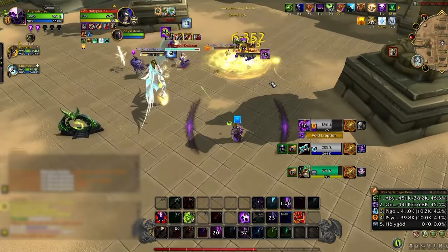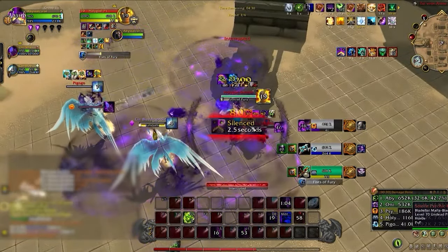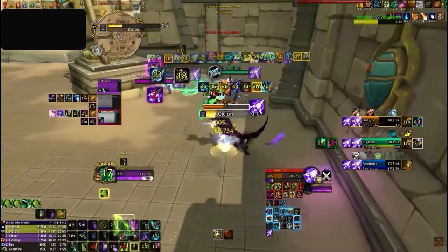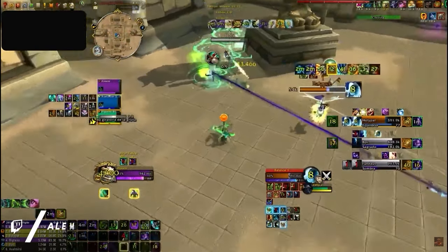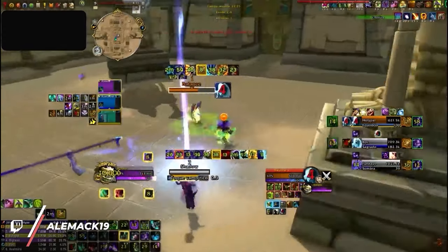You can also track cooldowns with nameplates, which isn't bad by itself, but there is one big problem: the moment a player is off screen, you then have zero information about their cooldowns. There is also the possibility of tracking way too much with nameplates, which adds unnecessary clutter to your screen while making it even harder to find the information you need with a quick glance.